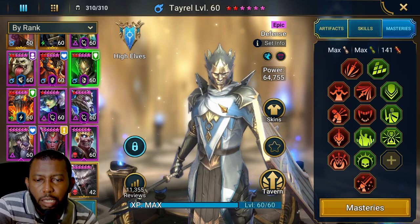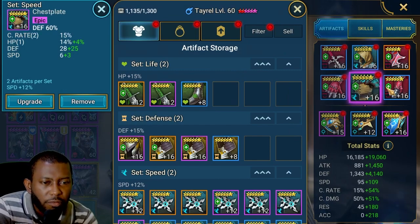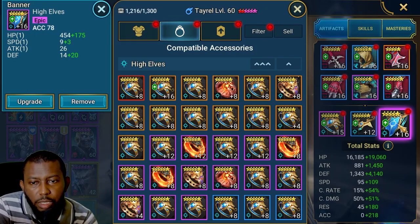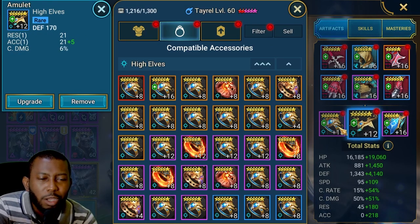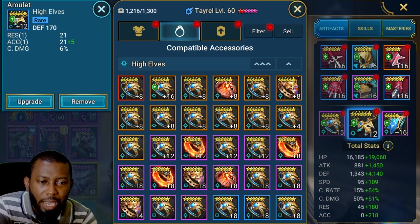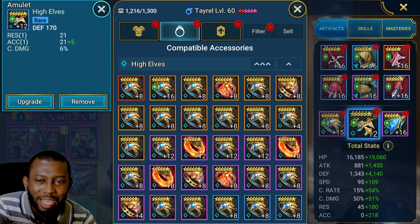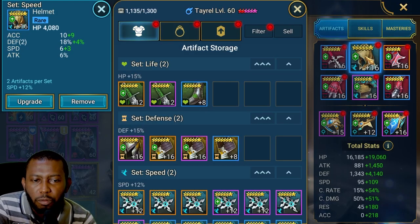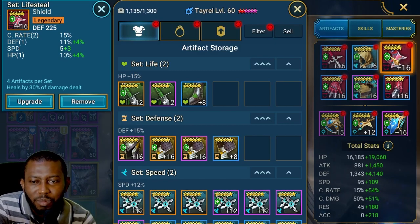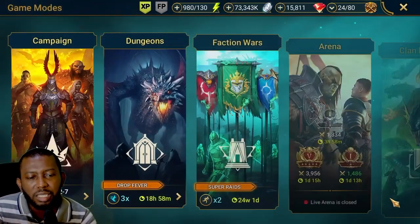My Tyrell build uses lifesteal with defense, defense, and speed gloves. Accuracy on the banner, defense substat focus. His defense reached 5,000 because I had defense on the ring, chest, gloves, and amulet. I was stacking accuracy as well, and a little crit rate got it up to where it is. I'm not maxing out his accessories since he's only used in faction wars and doom tower at this point in my end-game account.